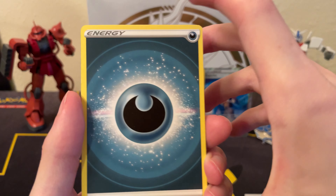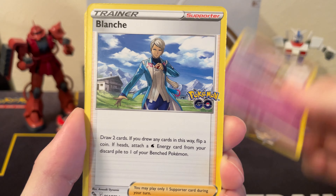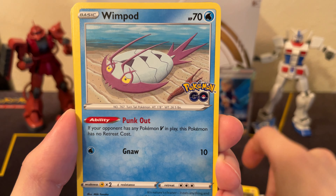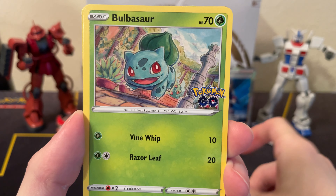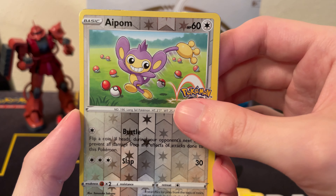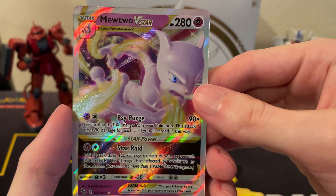Okay, moving on — last pack. Darkness Energy, Zangoose, Blanche, Solrock, Pikachu, Wimpod, Doduo, Bulbasaur, Squirtle, reverse Aipom, and we got something pretty nice — a Mewtwo V-Star!